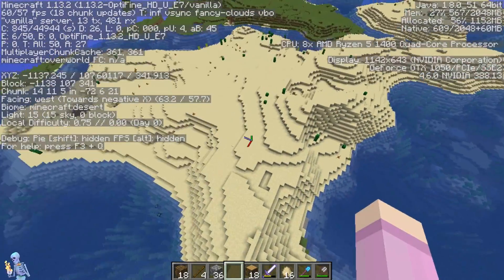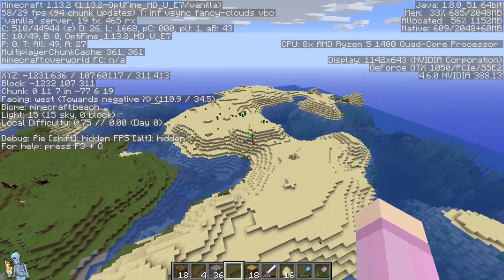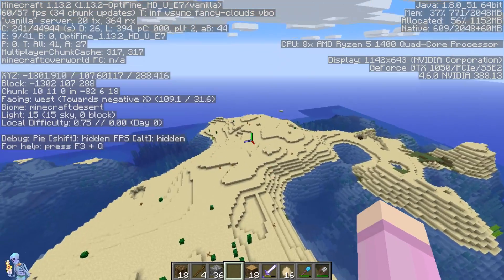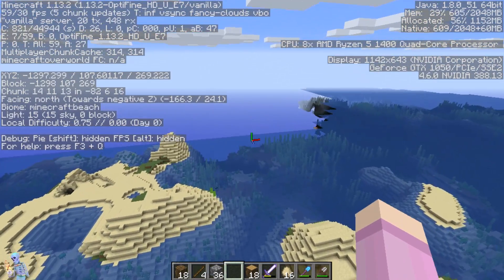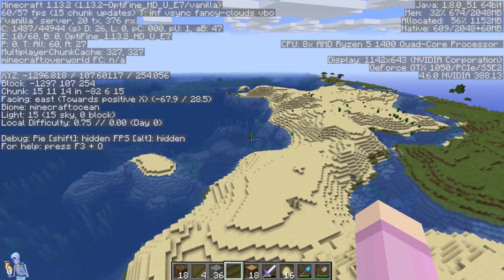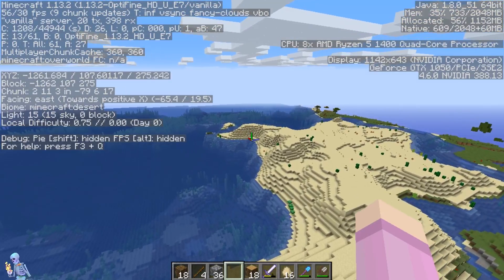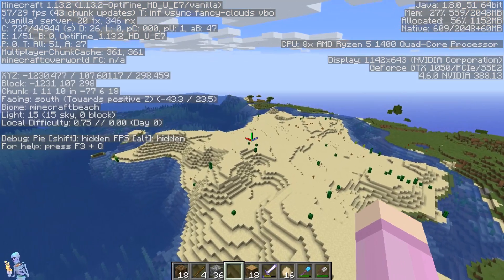To the west, we have a bunch of sand. There's deserts and savannas and all kinds of other stuff if you keep on going to the west. And as you can see on the map, all of these are only about a thousand blocks from spawn. So if you need basically any materials, you can find all of them pretty close to the spawn chunks.